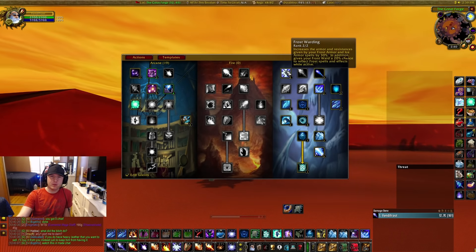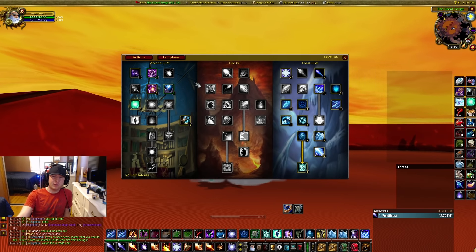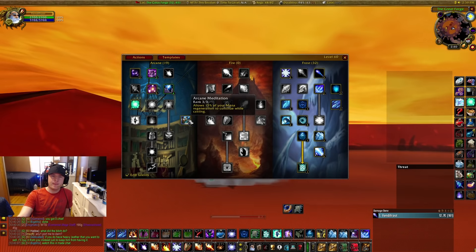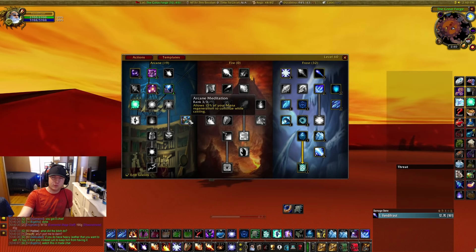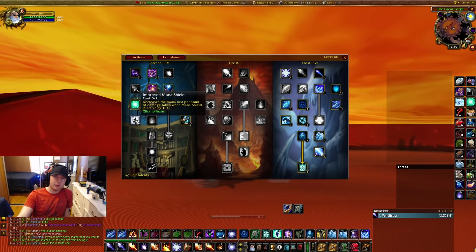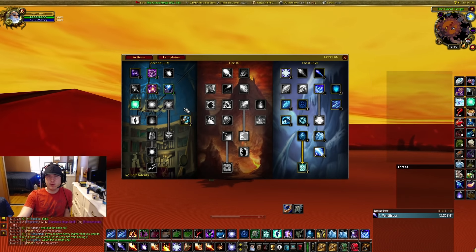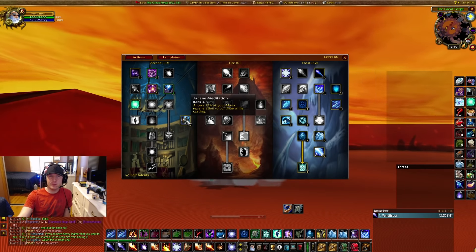One thing I would suggest changing on this build is Arcane Meditation — this is if you're learning and not comfortable with it yet. Take three points out of there, put two into Improved Mana Shield and one into Arcane Resilience. But if you feel like you have the farm down, there's no point — just go ahead and get that extra mana regeneration.